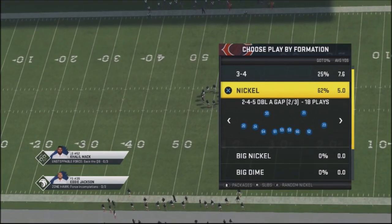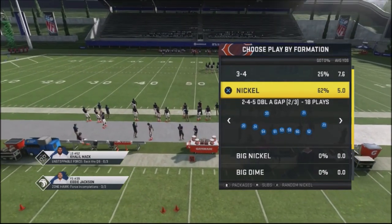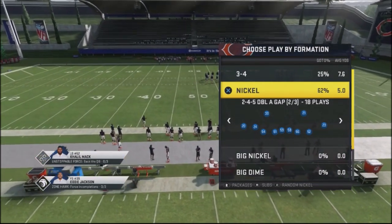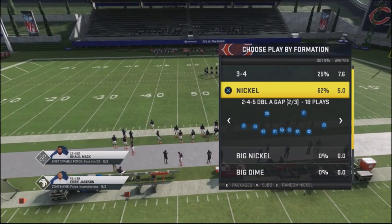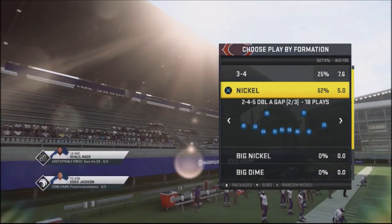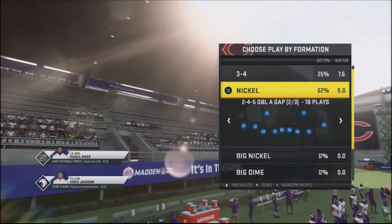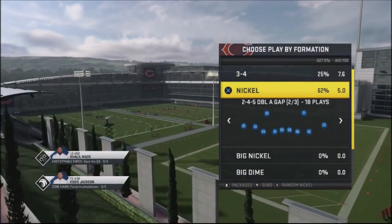I've got a couple games under my belt with this scheme. I was in the lab looking at creating something to mess up my opponent's reads, and I've already got gameplay where I basically held two opponents to a total of 14 points. This is going to be out of the nickel double A gap, the 2-4-5 double A gap, a very popular defense.